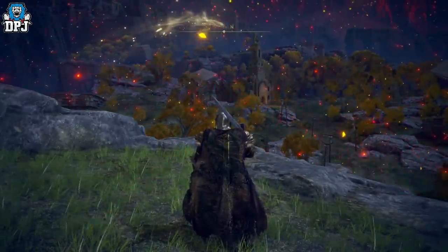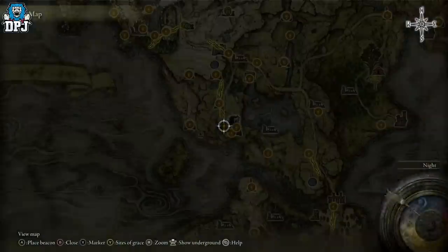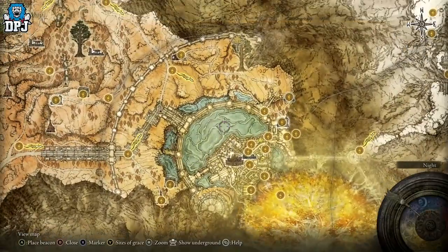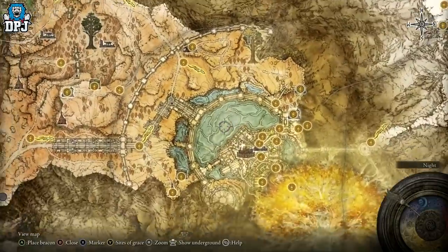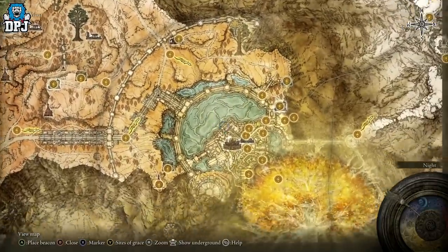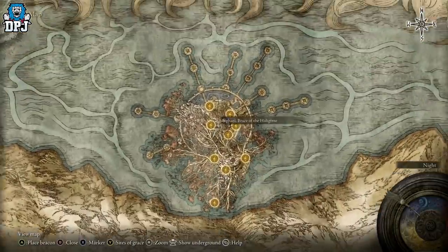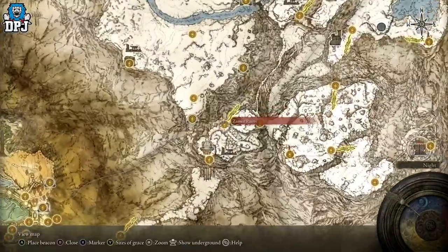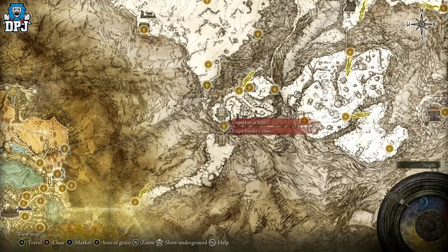As far as I'm aware there are about three, possibly four, enemies on the entire map where you can get this. One is located within the capital, but I've already killed Maliketh so my capital is no more and I can't show you that location. If you have access to the Haligtree area, I can show you exactly where to farm these. To get up here you need access to the Grand Lift of Rold.